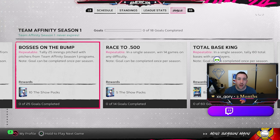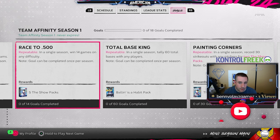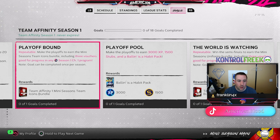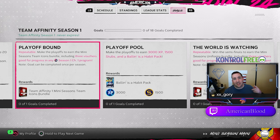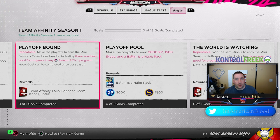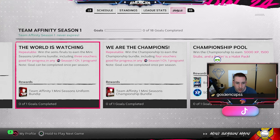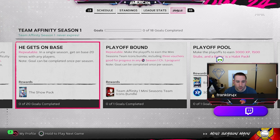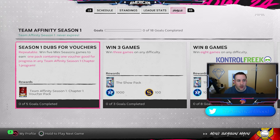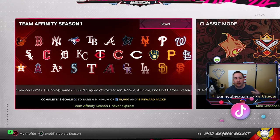With 25 innings pitched, winning 14 games on any difficulty, or tallying 60 total bases, you'll earn pack bundles — five packs, ten packs, etc. But the main thing you're looking at is Team Affinity vouchers. When you win the championship you get four vouchers, the semi-finals gets you three vouchers, and every five wins earns you one voucher. Every five Many Seasons games you earn one pack containing one voucher, good for progress in any Team Affinity Season 1.